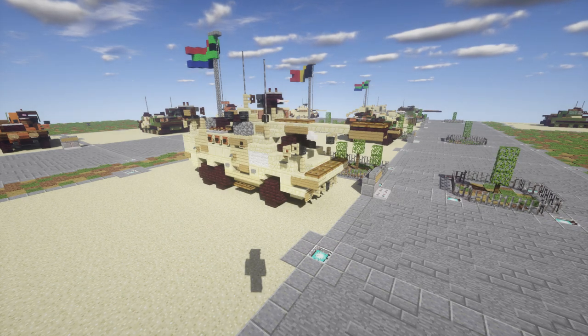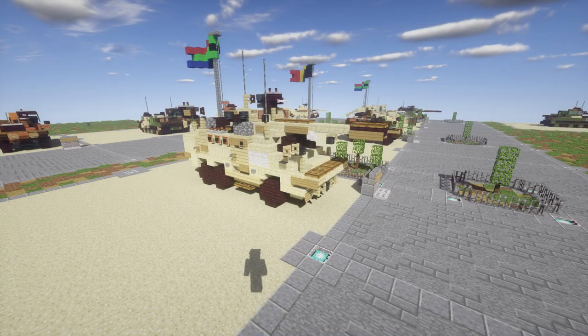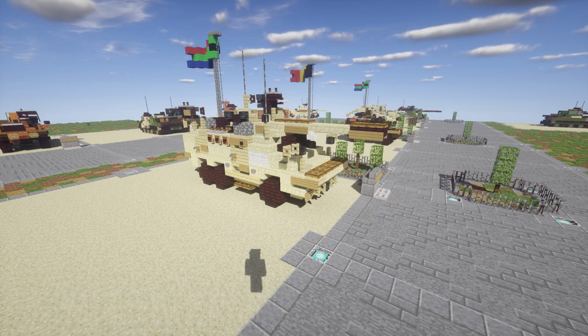In this tutorial we will be building the Ratel. The Ratel is a South African infantry fighting vehicle. It was the first wheeled infantry fighting vehicle to enter service worldwide and was built on a modified manned chassis. The Ratel was designed in response to a South African army specification for a light armored vehicle suited to the demands of rapid offenses combining maximum firepower and strategic mobility.